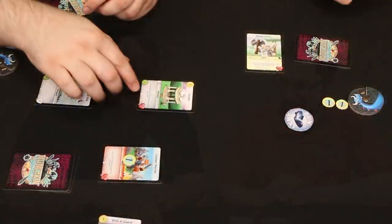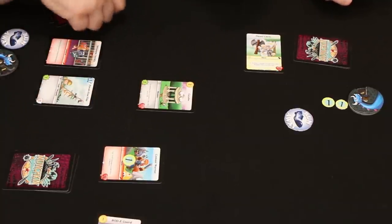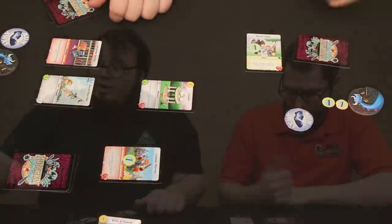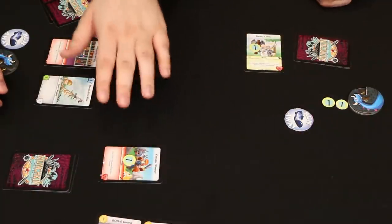If the defender has a location in play the monster gains power, but you don't have one, so it's just two power and you prevented one damage — you only take one. The monster goes over to the stash too. At the beginning of my next turn I'll be able to get it back from the stash into my hand, so you get to keep reusing monsters. You can also deal damage to monsters in the stash to get rid of them before they return to your opponent's hand.